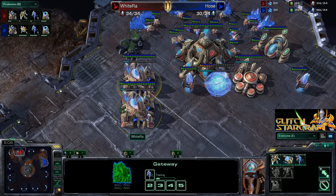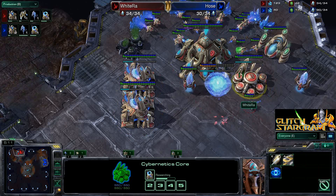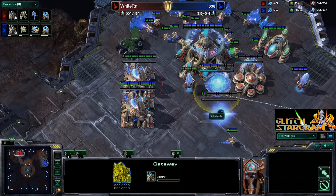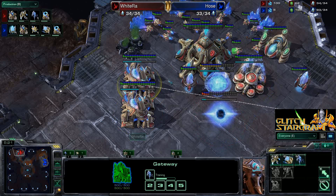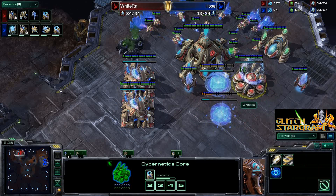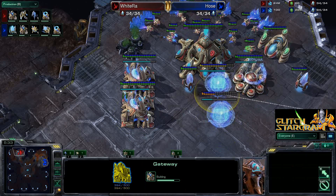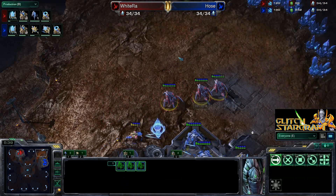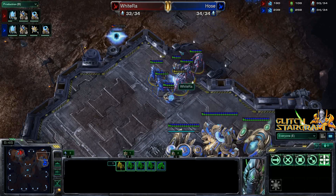We're going to have a Stalker as well as a Zealot coming out of that gateway as well. Now we have a third gateway going down and a fourth. So what this is going to be is a very interesting four gate. Now how a four gate normally works is you only throw down one gateway, you Chrono Boost a whole lot of warp gate research, and with all your saved up minerals you throw down three more gateways. But what we've seen here from WhiteRa is that he's now placing that forward pylon — he threw down only two gateways, produced some units, and now he's going to be moving into his opponent's base, applying some early pressure while he places these early pylons.